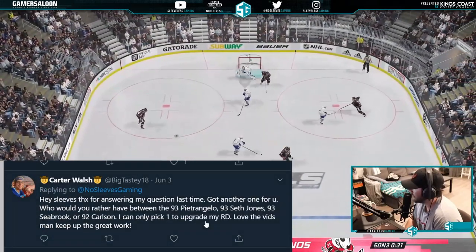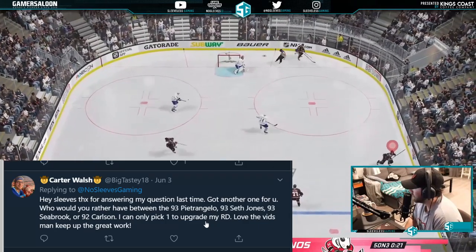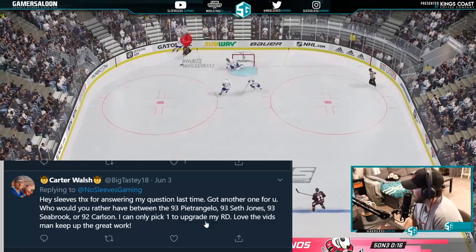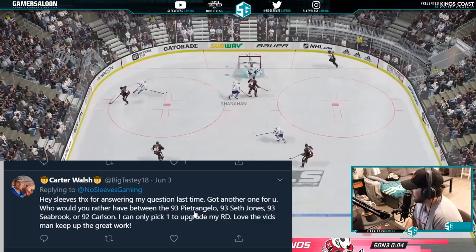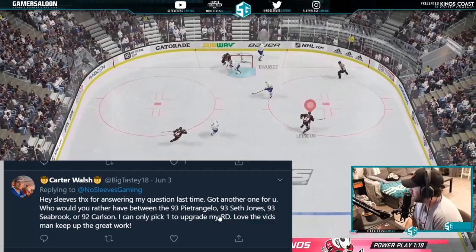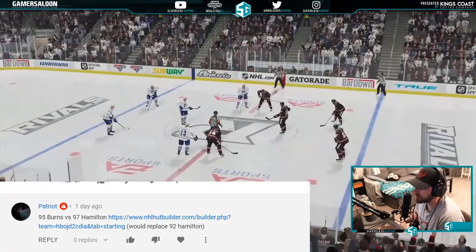From Carter Walsh: between 93 Petrangelo, 93 Seth Jones, 93 Seabrook, or 92 Carlson — only pick one to upgrade right D. I would love to go with the 99 Petrangelo, but even in this case, I would go Petrangelo.